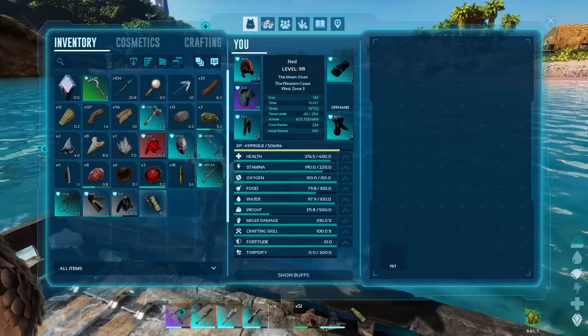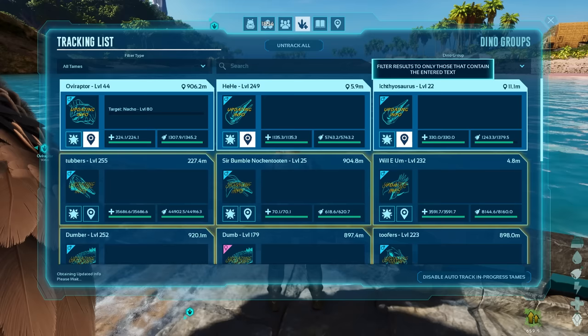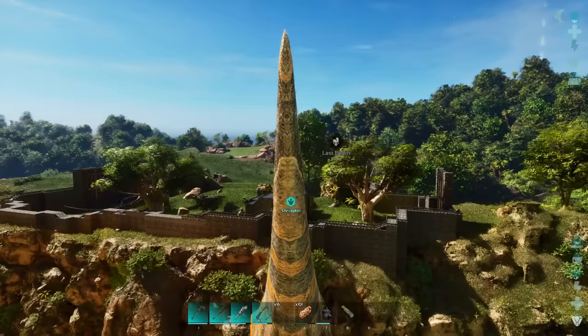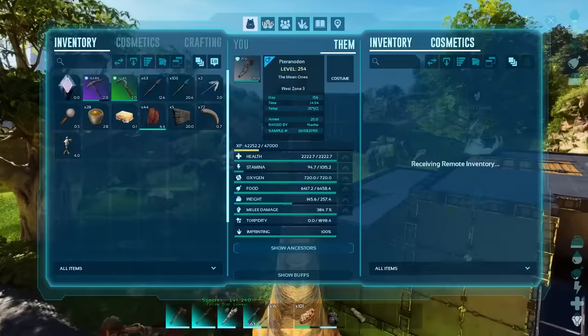They added a new dino and tame tracker that allows you to track all of your currently tamed creatures and even tribe mates, though tracking people is a little glitchy right now. They majorly revamped sound design, and at this point I barely recognized any of the dino sounds, because it feels like they changed basically every single one of them.